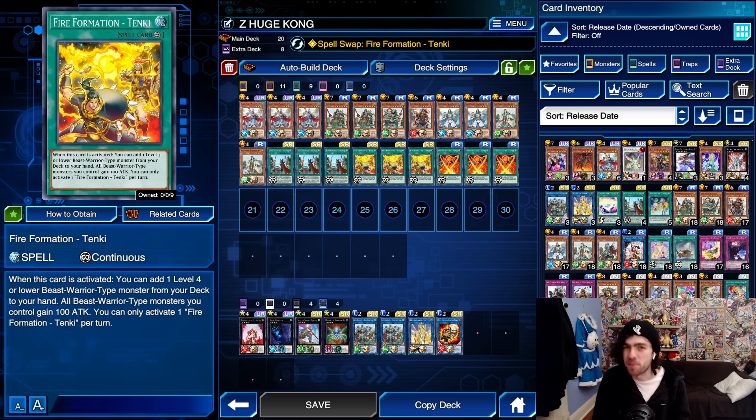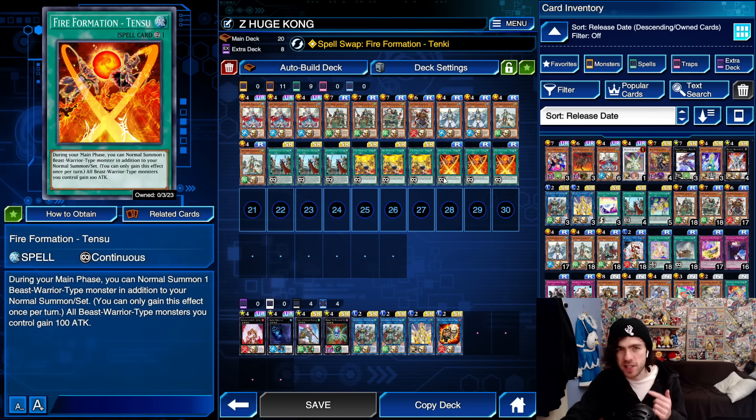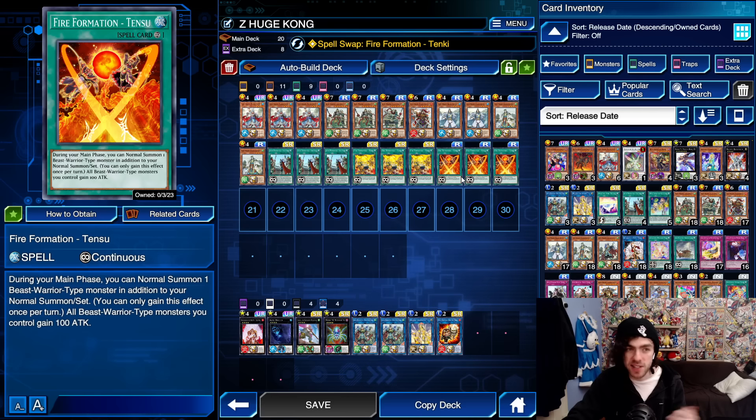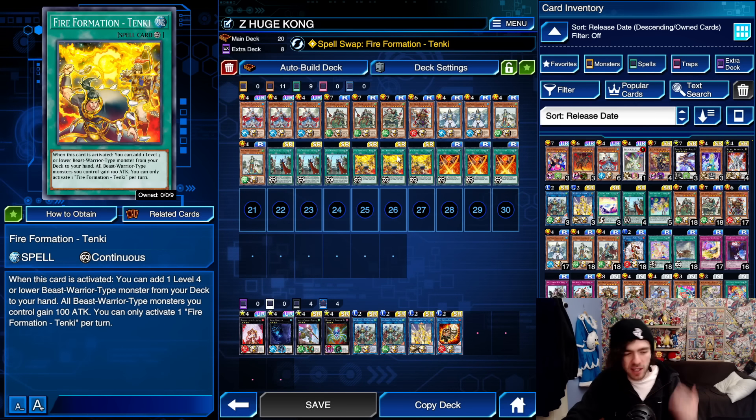Last but not least, we have the brand new skill: Spell Swap Fire Formation Tanki, which is very simple. If you open a fire formation card, you can toss it back into the deck and instead search for a Fire Formation Tanki, which is fantastic at making sure this decklist cannot brick. If you open multiple of these, you can turn one into a Tanki. If you don't open a normal summon but you open one of these, toss it back, grab a Tanki, activate it, and search for a normal summon. This just makes sure you cannot brick with this decklist, but you shouldn't have to use it all that often as this decklist doesn't really brick much from my experience. And that's basically it for the decklist — let's jump into the gameplay.